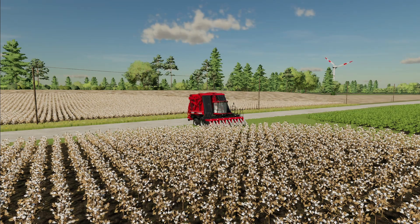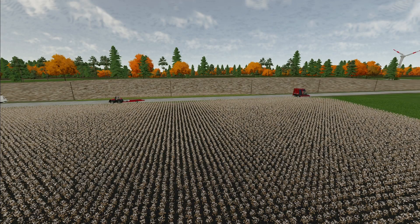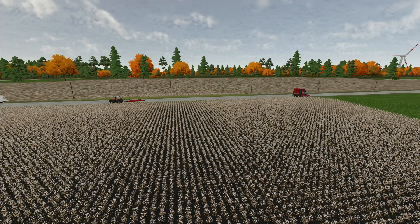Cotton is normally planted in the late winter. As we see on our crop calendar, we can plant cotton in either February or March, and then harvest it around October and November — that's about eight months worth of growing time. In two of our previous videos we've looked at soil preparation and planting crops; if you've not seen those two videos, be sure to go to our home page channel and check those out.